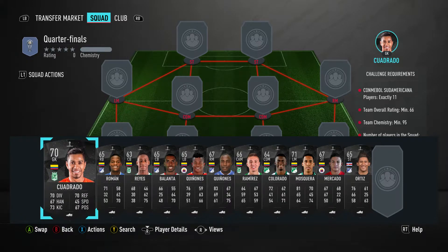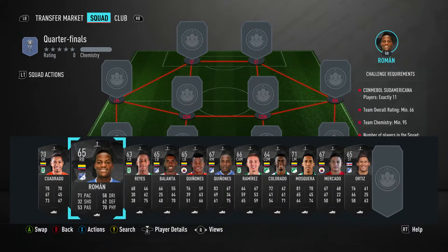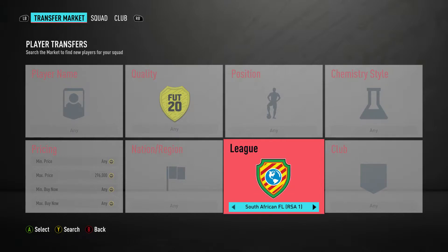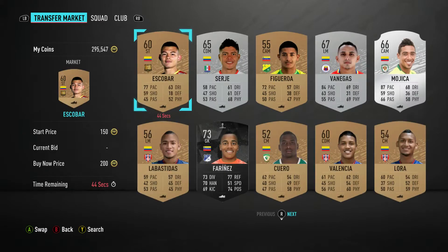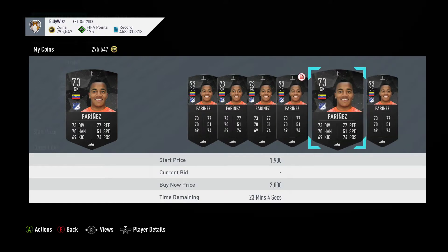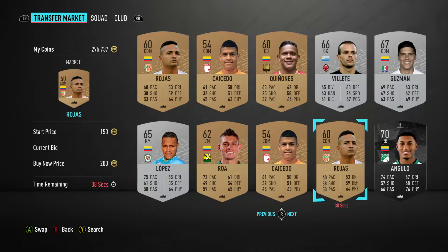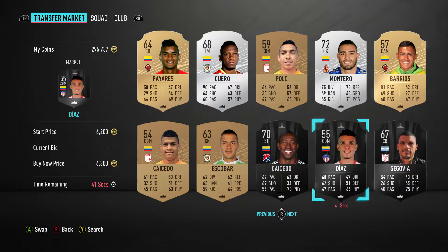Like I said on the other ones, if any of these players go stupidly high — I didn't pay more than about 1,500 for the most expensive one — so if it goes above that, just change the league to Liga de Mayor, which is the Colombian league, and then search and find players that you need. Compare prices or search in the transfer market and find the cheapest one. If they're 2,000 or something, you're better off carrying on searching and you'll find somebody else.